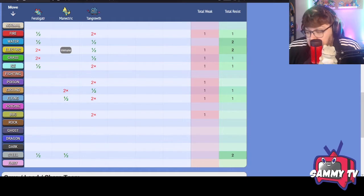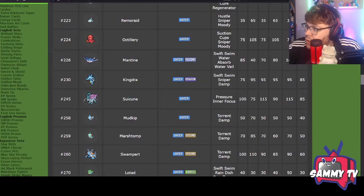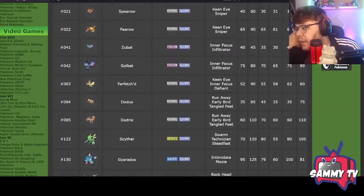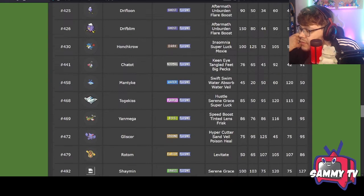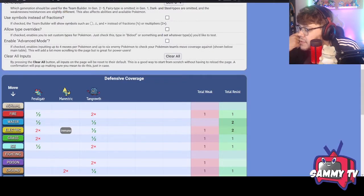I really want the ability to switch out of Manectric into something that can take a Ground attack — ideally a Flying type that's immune to Ground. Let's check Serebii and click the Flying filter to see what's available. Scrolling to Generation 4, we see Salamence, Staraptor with Intimidate, Drifblim, and Togekiss. Togekiss with Follow Me could help Feraligatr set up, and it can also break through Steel types with fire moves like Flamethrower.